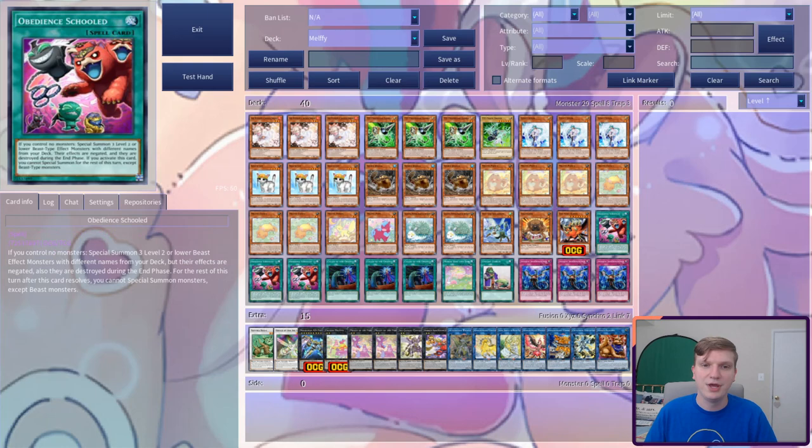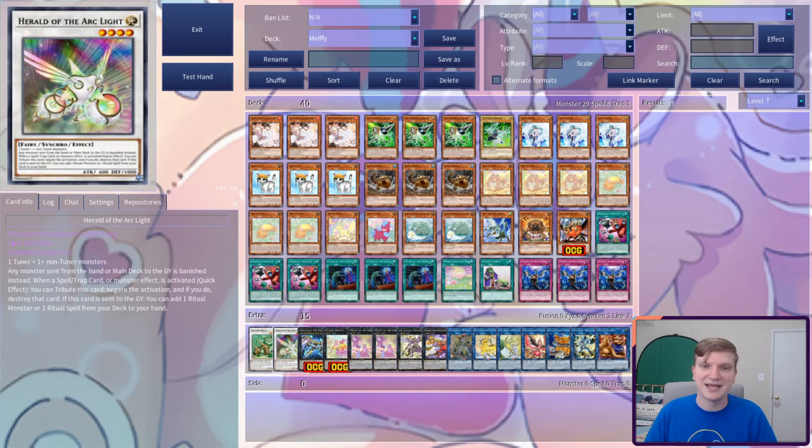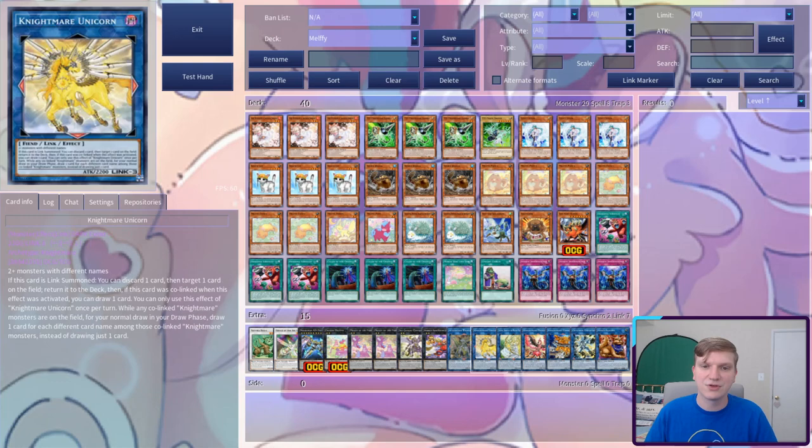In the extra, we're on Nat Beast and Herald, Negalogia, Excited, 2 Forest, Sky Cab, Ronin Raccoon, Access Code, Unicorn, Selene, Phoenix, Cerberus, Halk, and Mrs. Radiant.